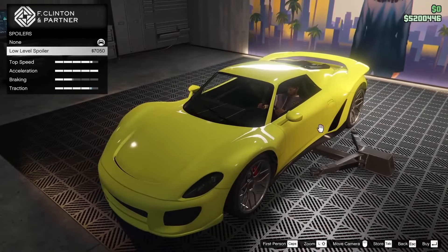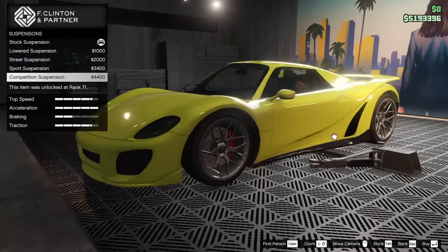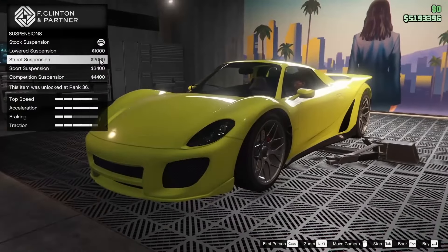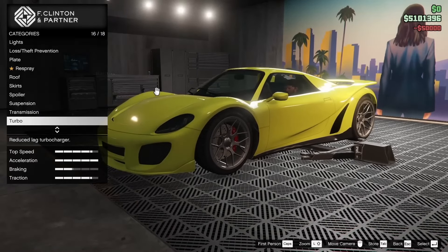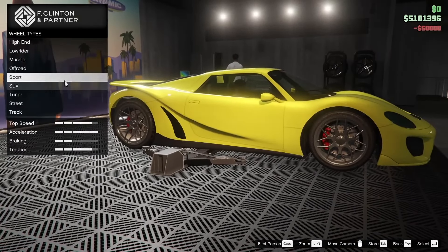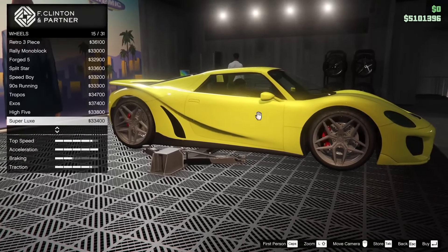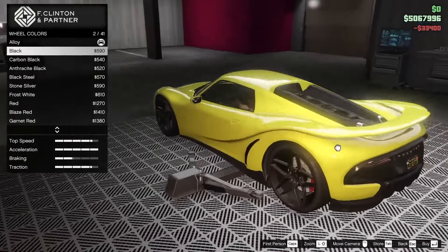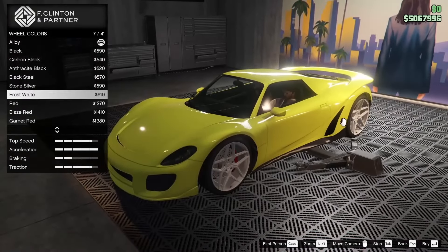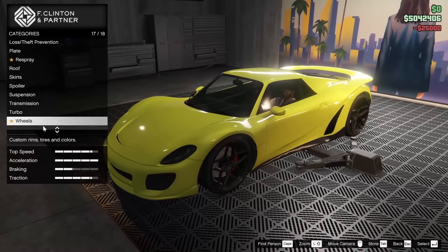Going into performance, the 811 performs phenomenally with a light body, all-wheel drive, and great aerodynamics. The car has extreme acceleration, beating all motorcycles and non-electric supercars. According to the files, the vehicle's top speed is on par with the T20, being the joint third fastest car in the game. In reality, when observed, the 811 is even faster than the X80 Proto, Adder, and even the Banshee 900R.